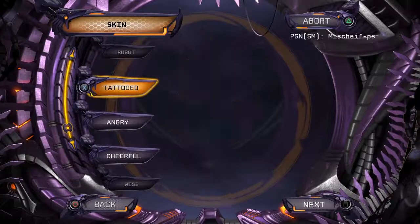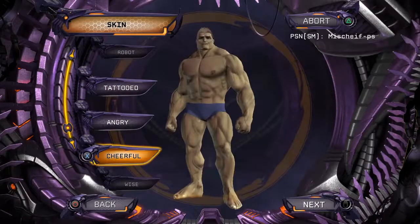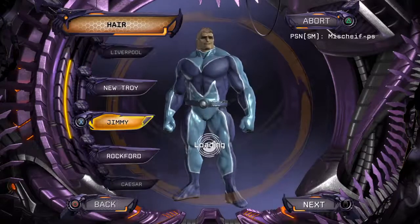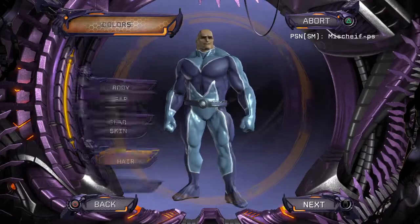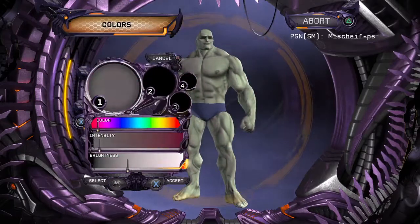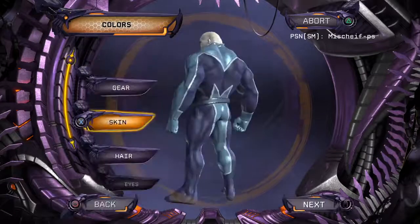Where's the marshmallow option? He's supposed to be happy, so I guess I'll go cheerful and then just make him super, super pale. And I don't think he's got hair, because he's a marshmallow. There we go — he has a marshmallow skin now.